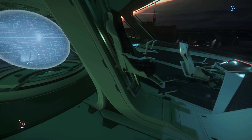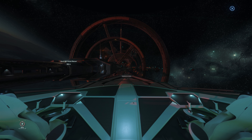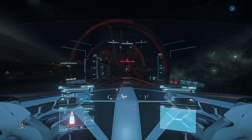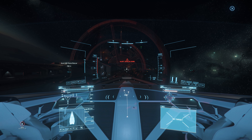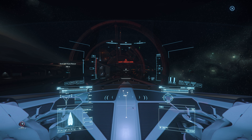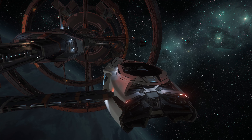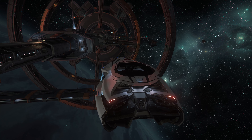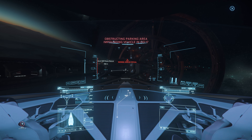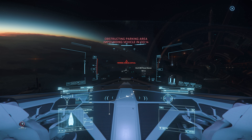Here we are on the bridge of our beautiful 890 Jump, and this thing is massive — wow! I have a lot of videos about the 890 Jump, I'll try to link them so you can watch them. Now we have to request undocking. Okay, launch procedure is initiating. First thing we will do is grab our Pisces. Okay, we are free — there's our Pisces waiting for us.